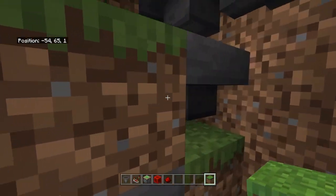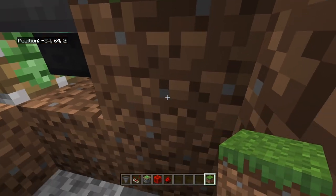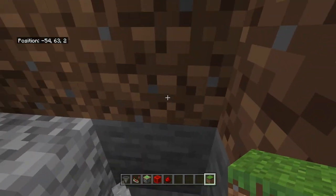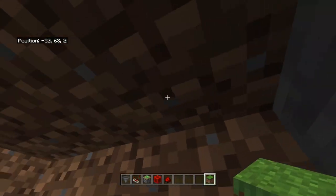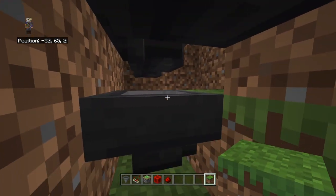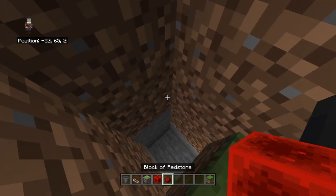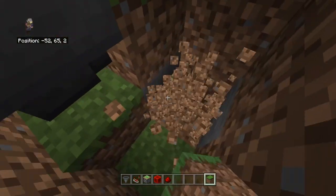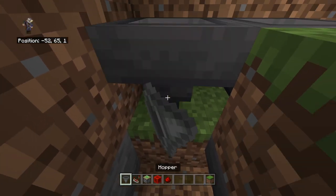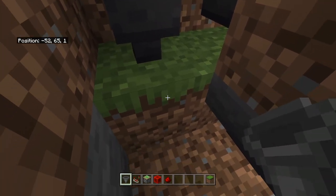Coming from the item sorter, you'll see the hopper facing this way. Go one block under that block and the other hopper, go straight forward, up one block and then another, and you should find yourself underneath those three hoppers you faced this way earlier. Replace those blocks and get into this little crevice to place a hopper facing down.